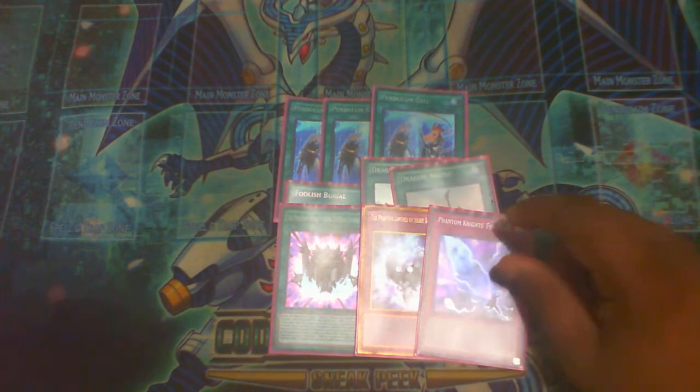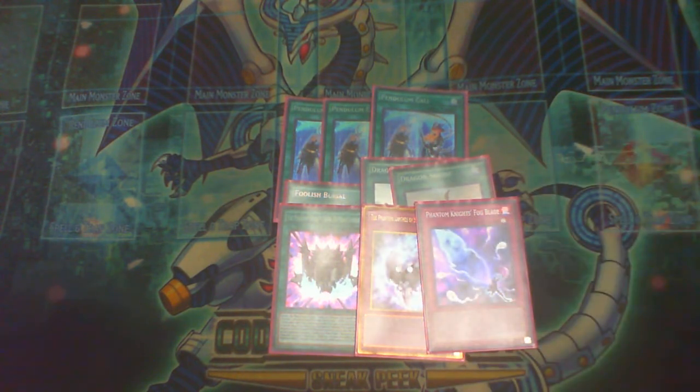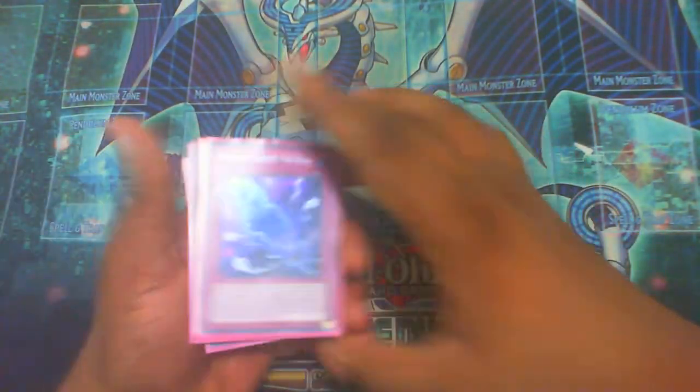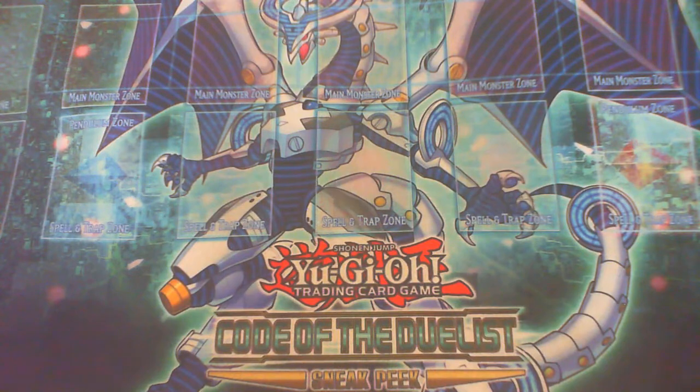Fog Blade is really good of course, but the thing is — what I'm doing is so filthy that I'm not really going to need any monster negates, because it's not like my opponent is going to activate monsters. Not to say this isn't a bad card to have as a plan B. Moving on to the extra deck, we have Vortex.